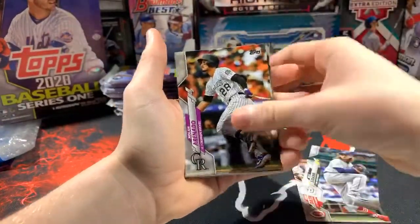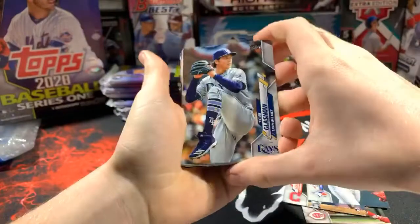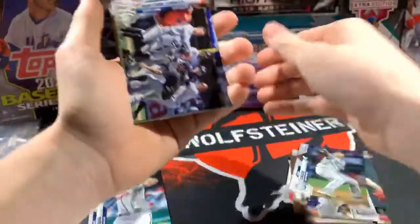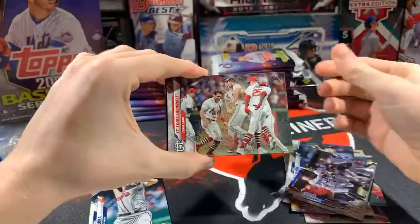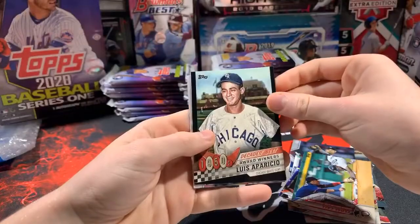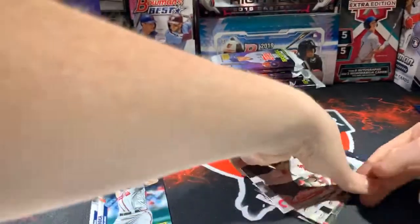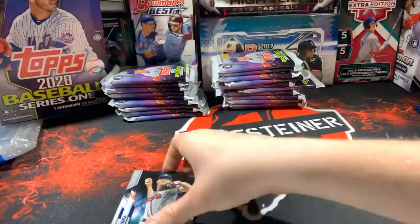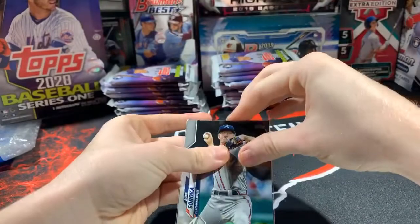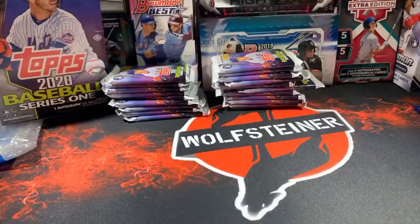Matt Strahm, Nolan Arenado, Ken Giles, Tyler Glasnow, Yusei Kikuchi, there's a nice Mike Sirocco rookie cup — let's sleeve that up. Yankees, St. Louis, close call. Nice Decades Best, Yoan Moncada and Reyes. It's weird they made Sirocco's rookie in 2018 but he was a rookie in 2019, and now he's a rookie in 2020 — they skipped a year.